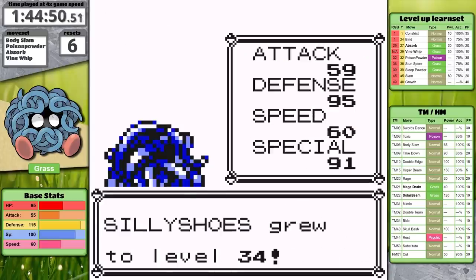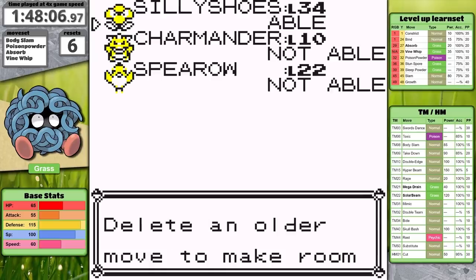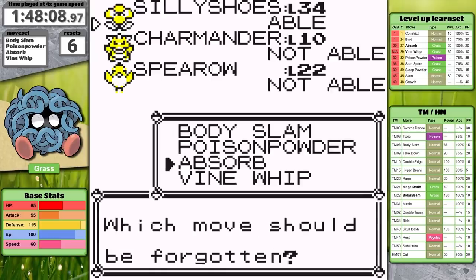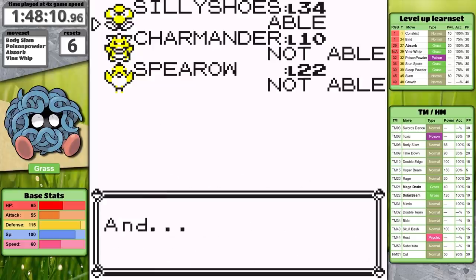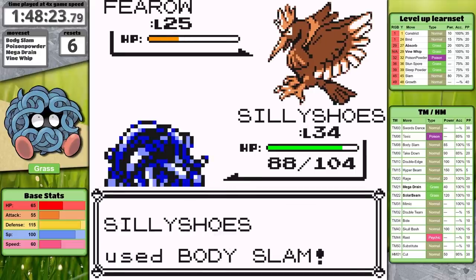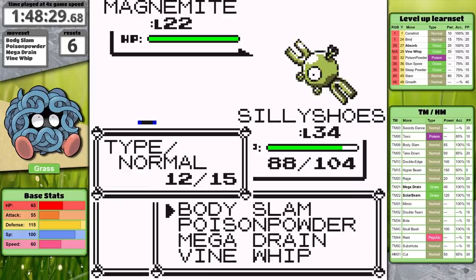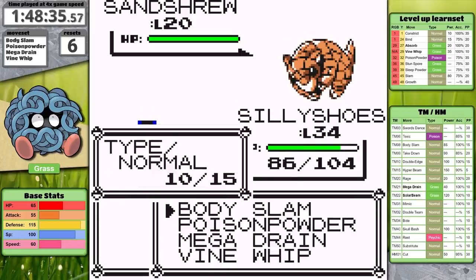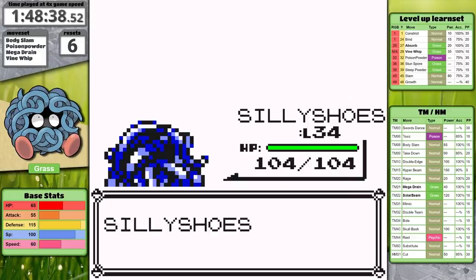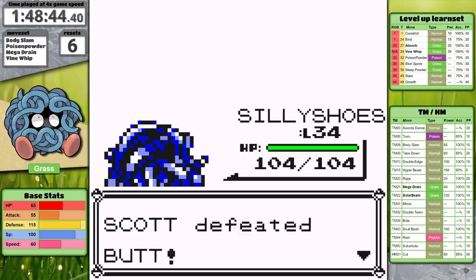After this tense battle, I get access to the TM for Mega Drain. This is going to be my go-to STAB move, as well as my primary form of recovery. Before I head south to complete the Safari Zone and Koga, I'm going to finish off the entire Rocket plotline. There are two reasons this is a good choice for Tangela: one, I get access to the overpowered Swords Dance in Silph; two, Koga and Sabrina are both significant level jumps above Erika, so I need to put in some time training.